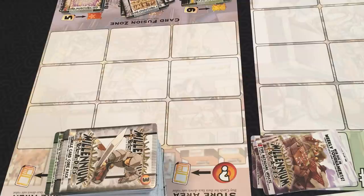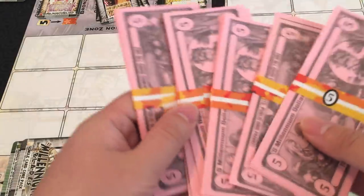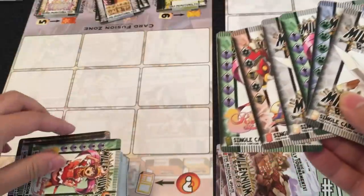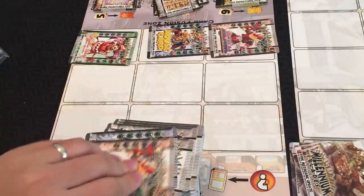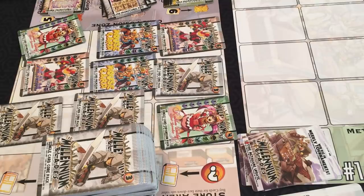The deck building phase is a real-time phase. Once the phase begins, players can take any actions they want, as much or as little as they want, until time runs out. Everyone will flip their player boards to their deck building side. Each player gets 30 Millennium Dollars of income and then six cards from the top of the store deck without paying for them, added to their binders face down. Place the top nine cards of the store deck into the store, discard any metagame cards, and reveal a new elemental metagame card — in this case, it's Water Boost. Then someone sets a timer for seven minutes and begin.